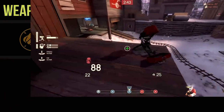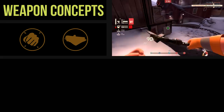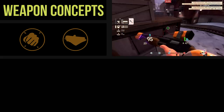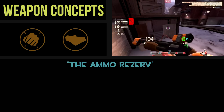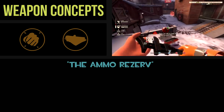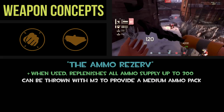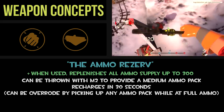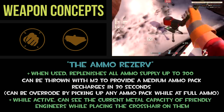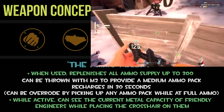On to the last weapon concept — this one is actually not for the engineer at all, it's for the Heavy Weapons Guy. I know, I lied. But even though it's not equipped by the engineer, its design assists fellow engineers greatly. This is a secondary replacement I've named the Ammo Reserve. The idea borrows heavily from the concepts surrounding the Sandvich and his other food items, except this is ammo. The stats are: when used, replenishes all ammo supply up to 300; can be thrown with mouse2 to provide a medium ammo pack; recharges in 30 seconds, although it can be overridden by picking up any ammo pack at full ammo; and while active, you can see the current metal capacity of friendly engineers while placing the crosshair on them.